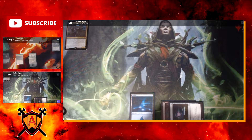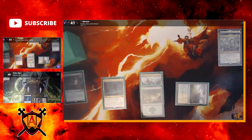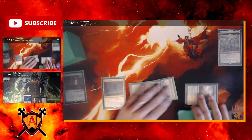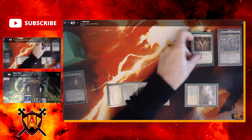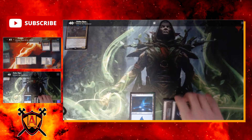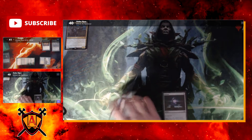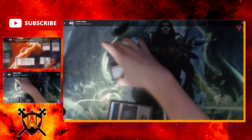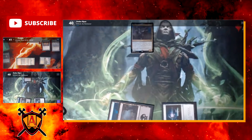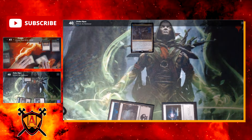I untap, draw a card, play Blossoming Sands and gain one life. I pay three for Radiant Destiny, choosing cats, and then pass. Jim taps four for his commander, Wilhelt. I'm not going to stack Arabo.